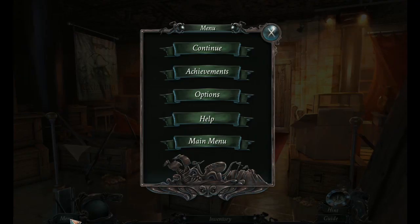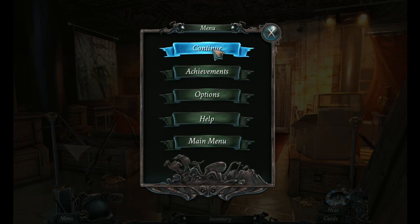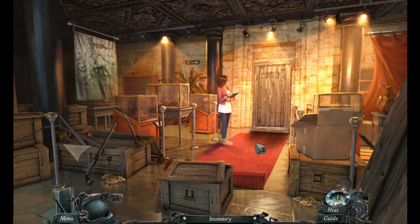Hold on a sec. Options — music volume, put that down a little bit; sound volume, put that down a little bit. Okay, continue. We need to find a crowbar.